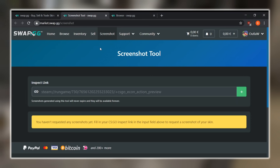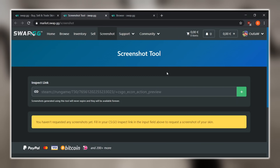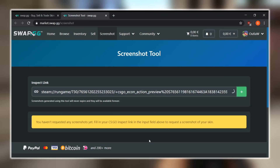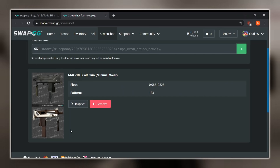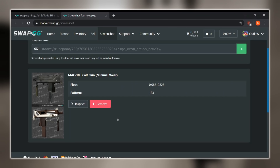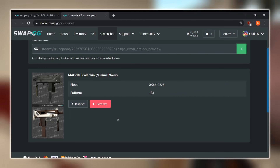The other tool they have is the screenshot tool, which I definitely recommend for anyone trying to get screenshots on a laptop or device that doesn't run CSGO. All you have to do is paste the run game code here, click plus, and it'll give you a free screenshot of that exact skin. For example, I'll paste this link and click plus — as you can see it loaded my Mac-10 Calfskin Minimal Wear, showing the float and pattern. Swap.gg's screenshot tool is definitely working, so check that out if you're interested.